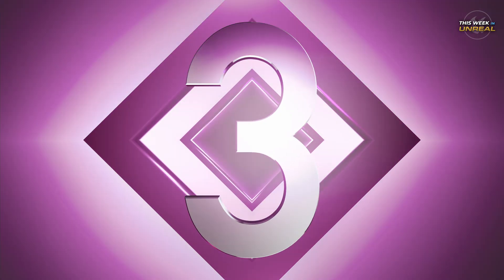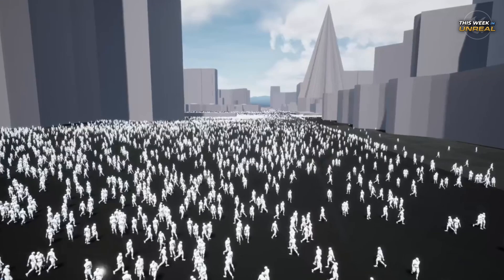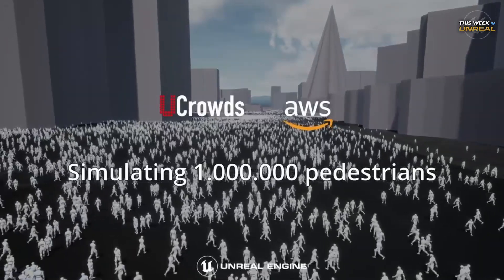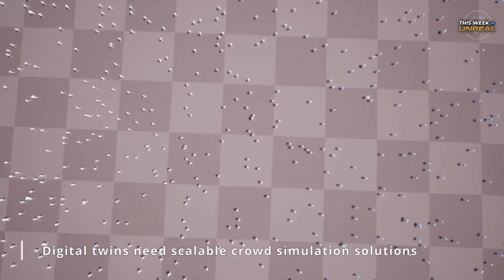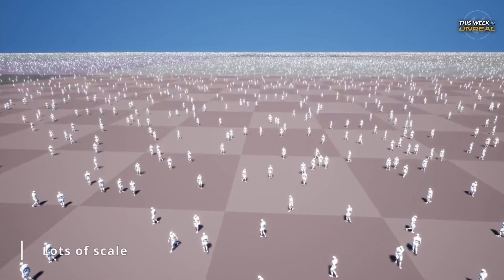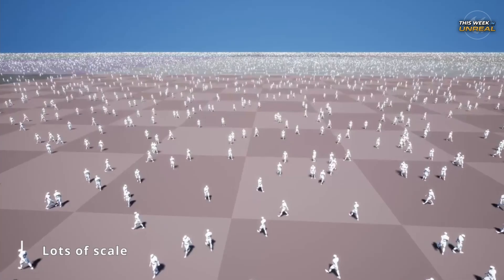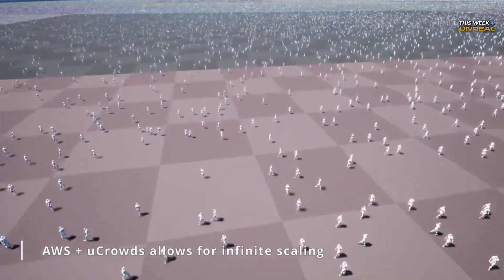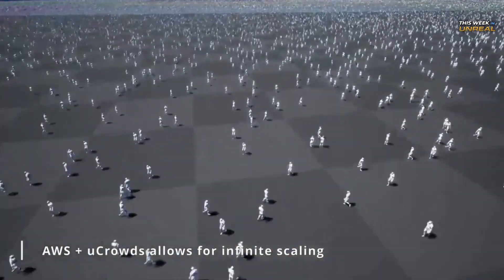Number 3. Feeling a little lonely in your open world game? You might be interested in the work being done by uCrowds — a real-time crowd simulation using the Unreal Engine. Using Unreal Engine 5, Niagara, and distributed computing power over the cloud, uCrowds can simulate up to 1 million NPCs running a wayfinding algorithm.